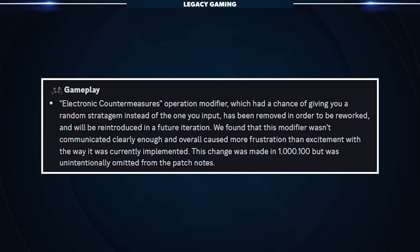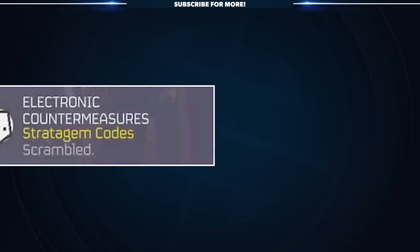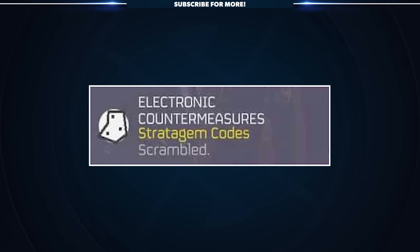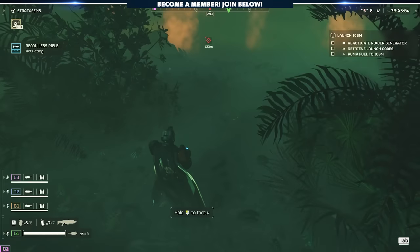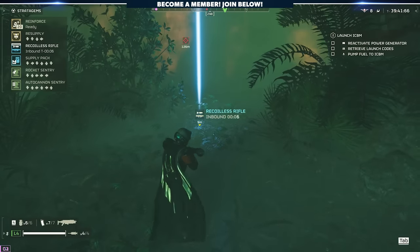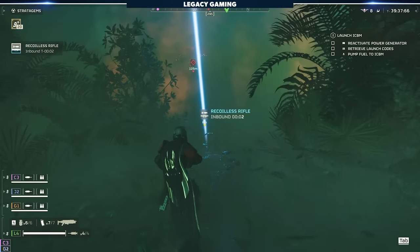There's one other thing of note from the patch. The Electronic Countermeasures Operation modifier, which had a chance of giving you a random stratagem instead of the one you input, has been removed in order to be reworked and will be reintroduced in a future iteration. The team says that players found this modifier wasn't communicated clearly enough and overall caused more frustration than excitement. The change was actually made in patch 1.000.100, but was unintentionally omitted from the patch notes.